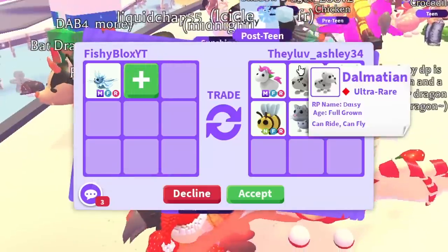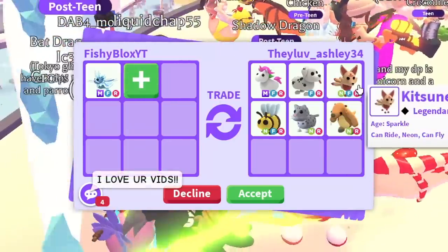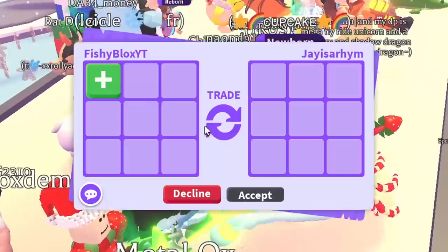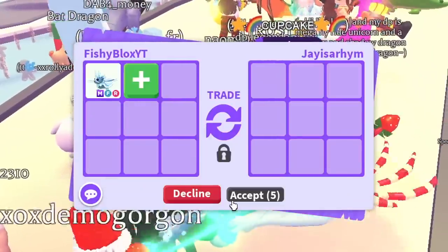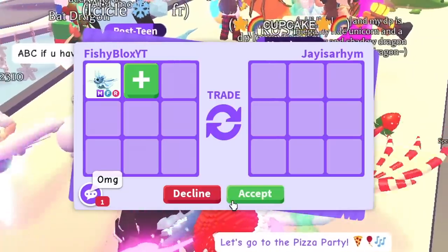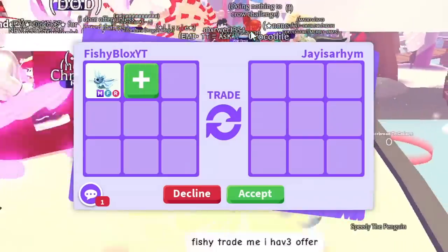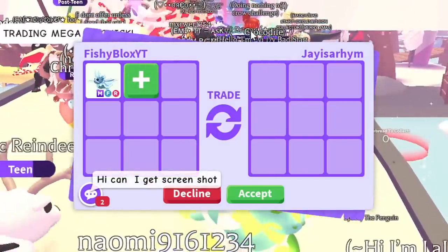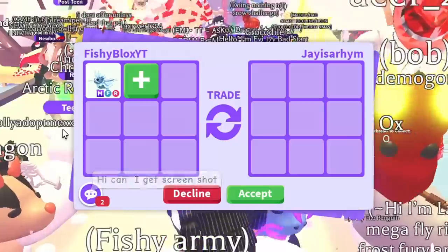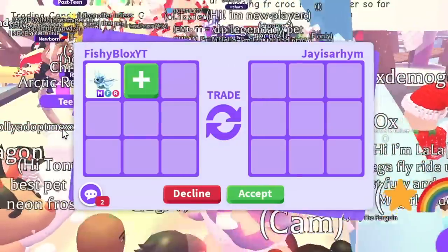I know the dalmatian usually comes with a santa hat, which looks amazing. I like the offer but I've had some really crazy trades already, so I might have to pass. If you've never traded me or want to offer for new pets, join my trading servers or the birthday cake trading servers — we usually find good trades there.